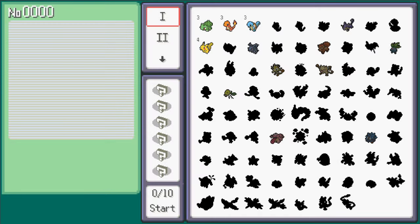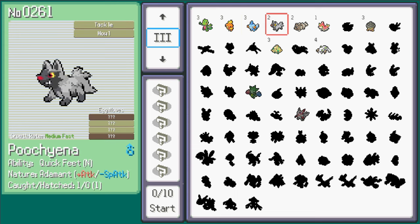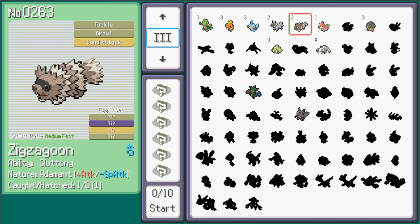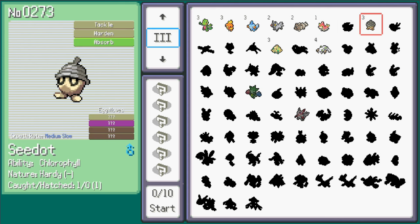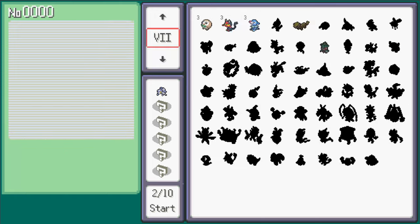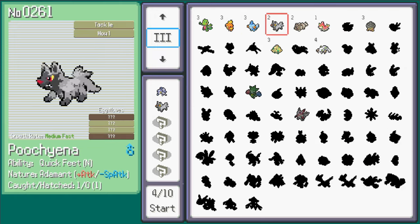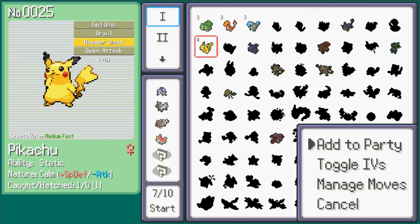Upon returning to the starter selection screen, we can now see that the Wurmple and all the other Pokemon that were captured can be selected as a starter — this includes Legendaries, Ultra Beasts, and Paradox Pokemon you catch in the future as well. The number you see next to the Pokemon represents their value as a starter, and you can select as many as you want until your total value hits 10. So you could, in theory, start your run with six Pokemon if you picked four worth two points and two worth one point.